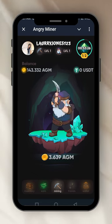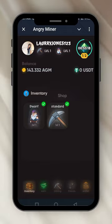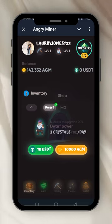Down here you will see the inventory. The inventory is where you see the things you have. I have a dwarf on level one and a standard pickaxe on level one. I can boost and upgrade it if I have enough coins — you click on level two and then click upgrade. You either use 10 USDT or 10,000 AGM coins. By the time I get 10,000 AGM coins, I'll come back and upgrade my dwarf or pickaxe. That's the inventory, where you can upgrade your level.